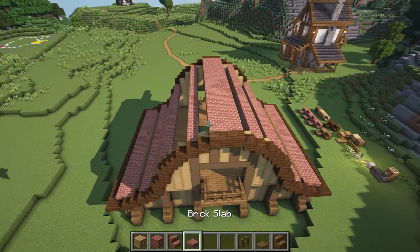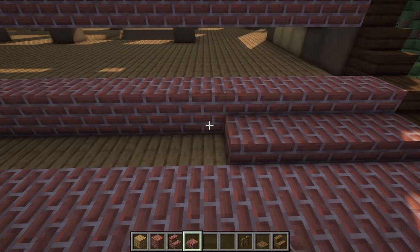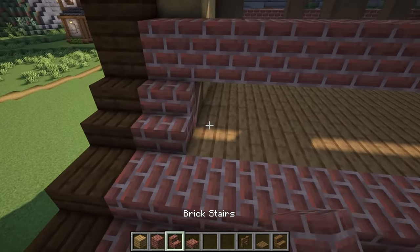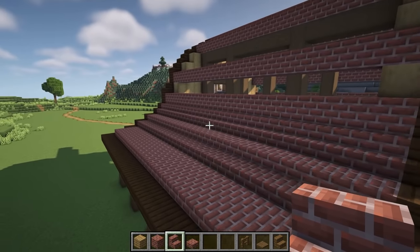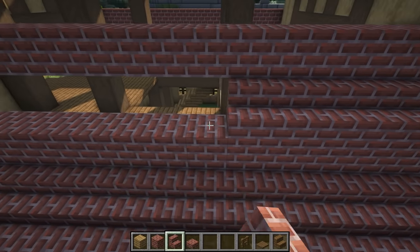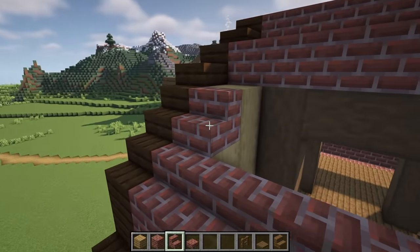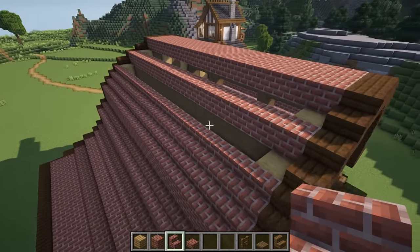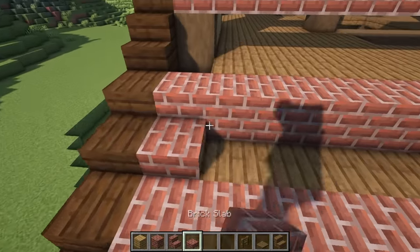With all our full blocks in place, let's jump over to our brick slabs. We're going to start by bringing our slabs all the way across the first gap here, then get our stairs and do stairs all the way across on the next one. Keep in mind we are going to be breaking a few of these to make a window section on each side in a minute, but it's much easier if we do it this way first. We're going to bring our stairs all the way across here, and again across this one. Then we'll jump over to the other side and do exactly the same thing with our slabs all the way across.